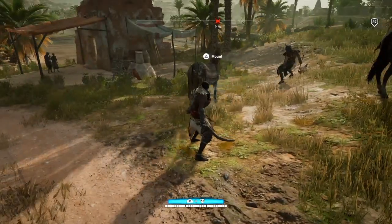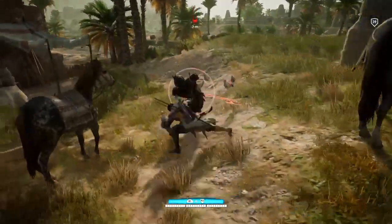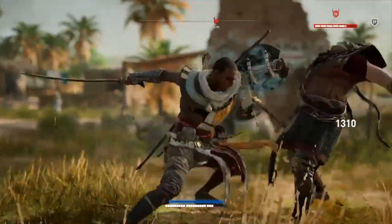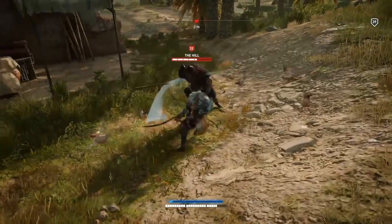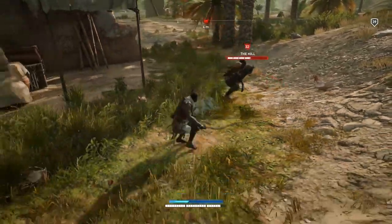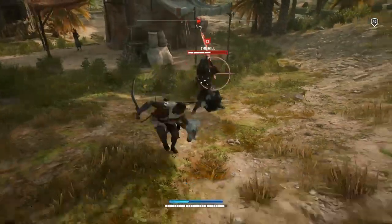We'll drop down. He's going to fire an arrow at me there — that's not good news. Overpower him, whack him a few times, try and get as much as you can. And again. Don't forget the charge that you need to do. Oh, that hurt.